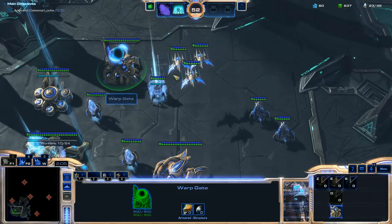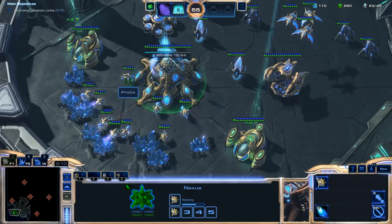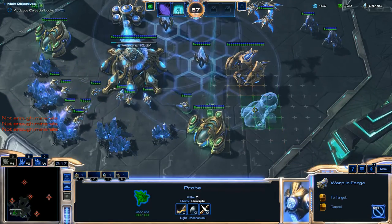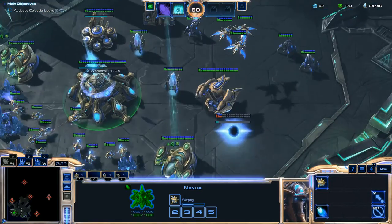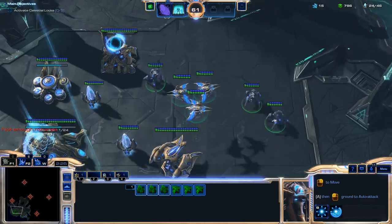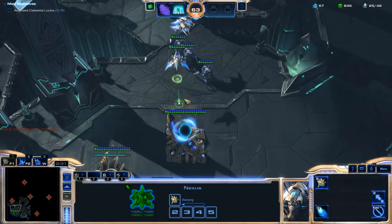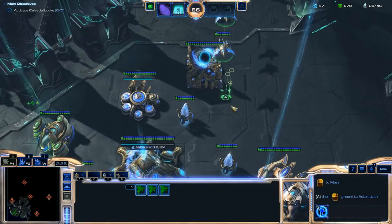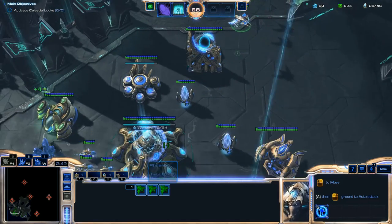I'm also getting upgrades — the Air Weapons Upgrade Level 1 right away from the Cybernetics Core — because I'm going to be using a lot of Phoenixes in this playthrough and you definitely want that increased attack damage. I'm also getting Air Armor Level 1 for the Phoenixes, and then eventually Level 2 for both weapons and armor from the Cybernetics Core.